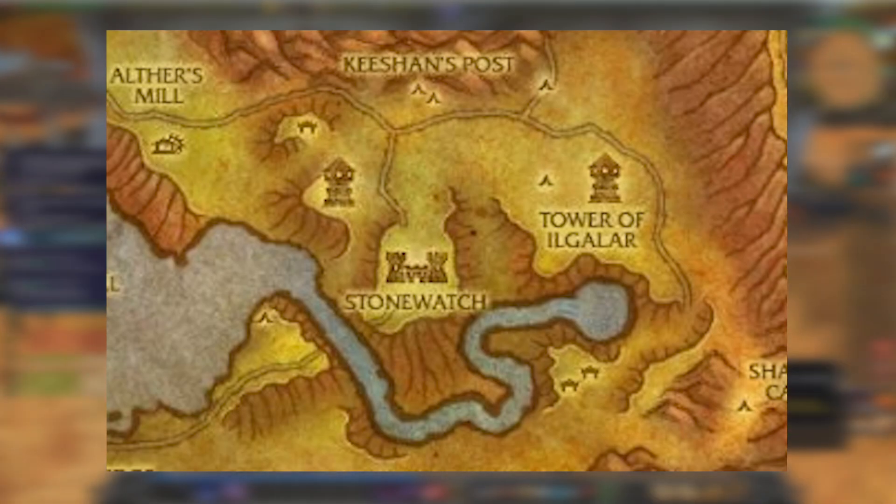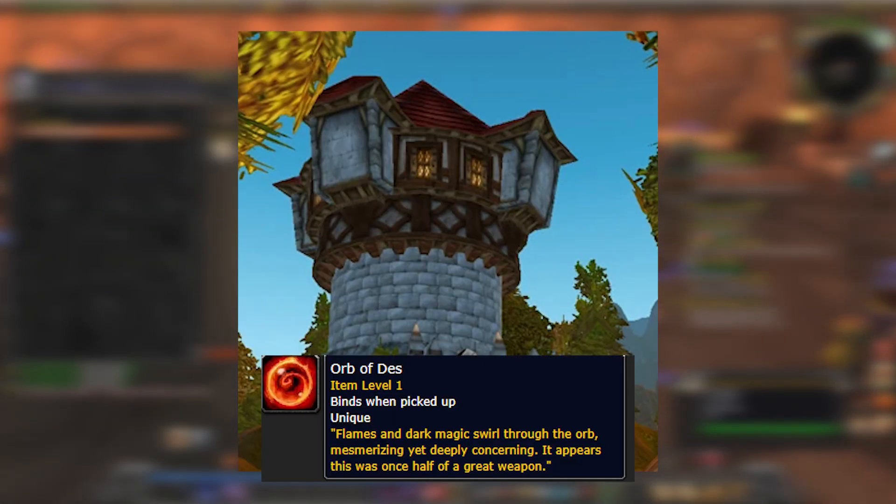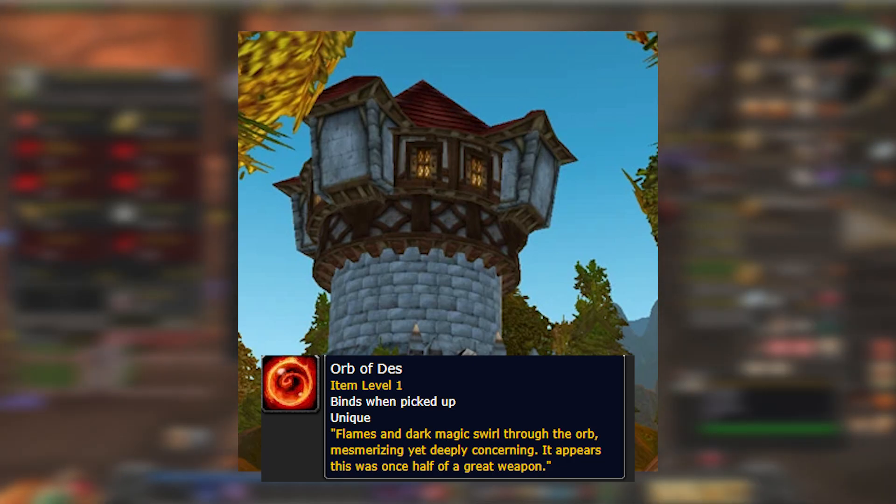The first step is to travel to the Tower of Ilglar in Redridge Mountains. Once you're there, travel to the top and loot the Orb of Dez.